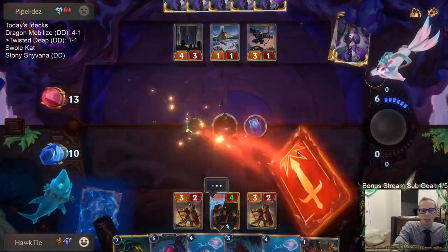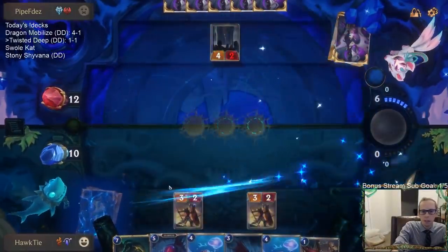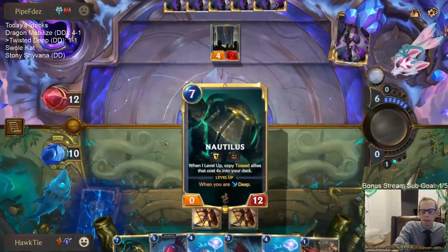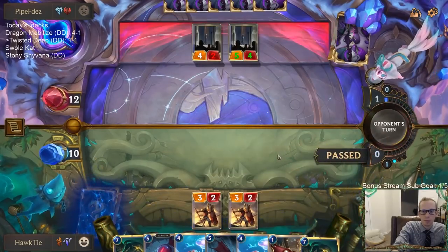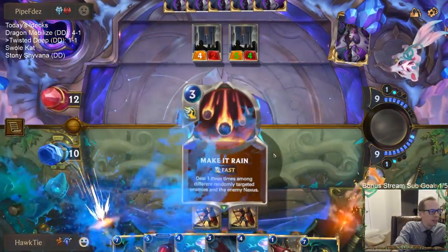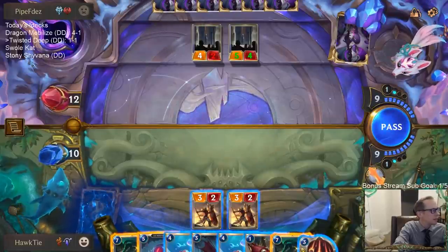So that gets me red card. They had the Frostbite-Culling Strike combo, so I'm glad that didn't take out Nautilus. Hey Rivalis - doing good. Yeah, our Dragon Deck was sweet. We do have another Dragon Deck later tonight with Stoney Shyvana. So if they do that again, I have backup Nautilus now.